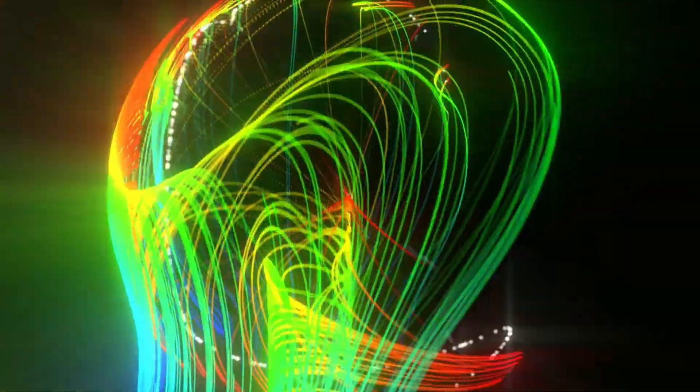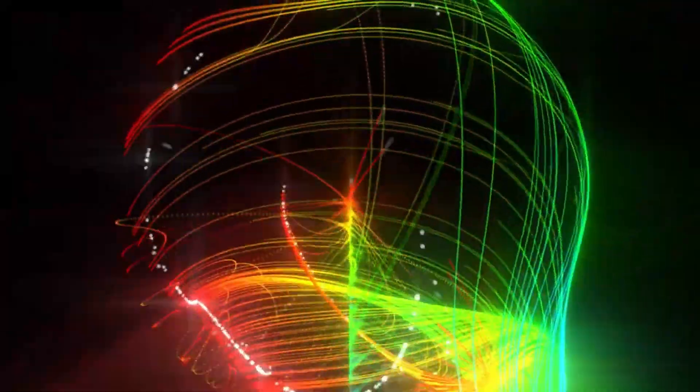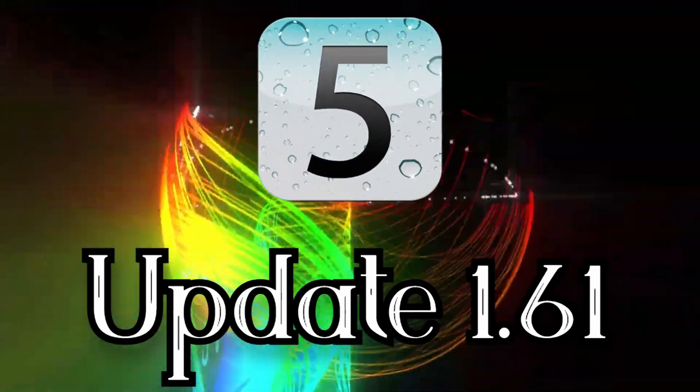And that's not all. Destructible blocks, invincible blocks, map packs, new colors, cubes, ships, UFOs, balls, and bug fixes. On top of that, Update 1.61 came out, which fixed a bug running on iOS 5.